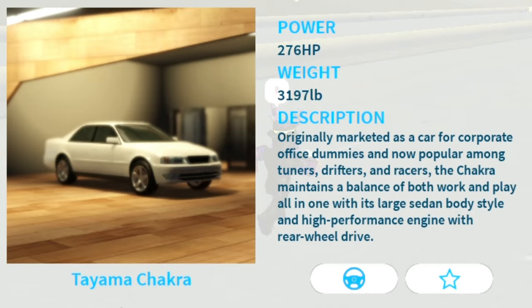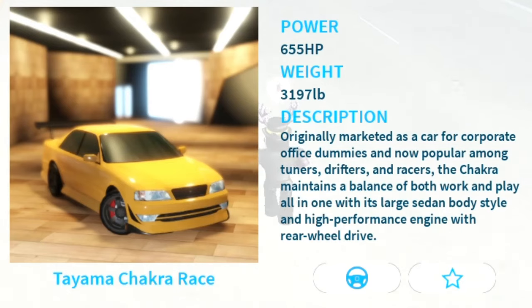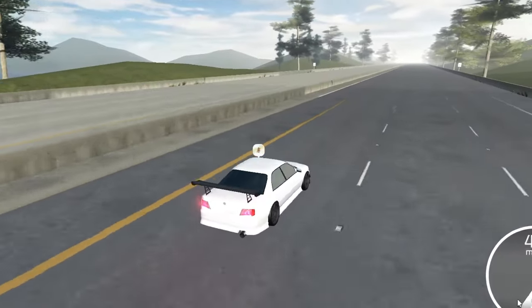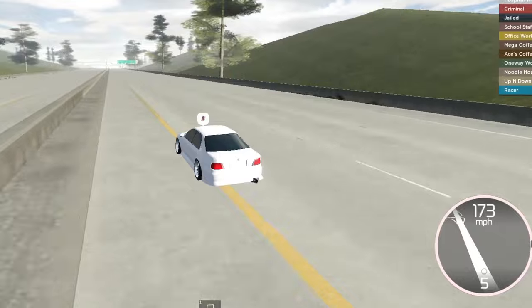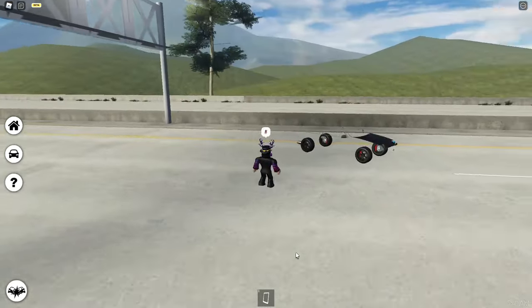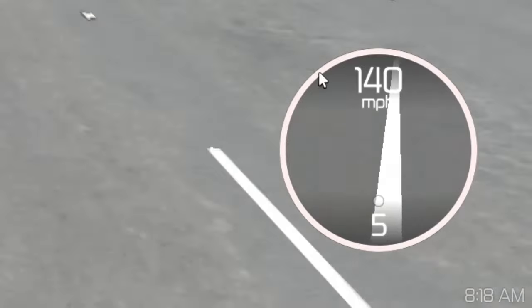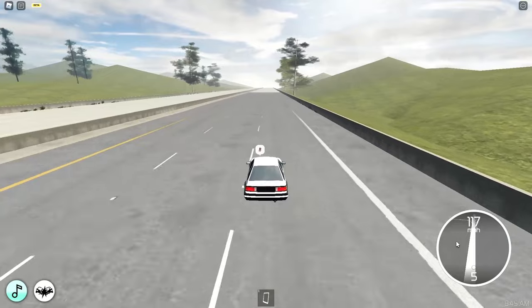Car Collection Series 5 has so many Tayamas. The Tayama Chakra tops out at 157 miles per hour. The Tayama Chakra Race - look at that spoiler - hits around 172 miles per hour. The Tayama Chakra Street does 174. The Tayama Flora Akina Liftback Signature Drift - what a long name - isn't that fast. The Liftback Custom also hits 140 miles per hour.